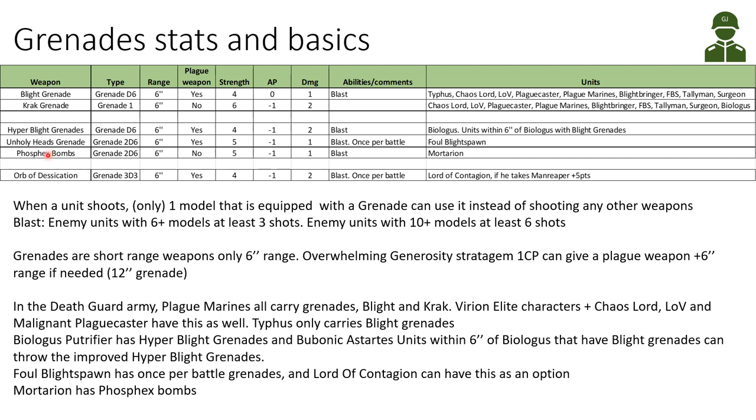Mortarion, our Primarch, has the Phosphax Bombs — Grenade 2D6, also 6-inch range. Not a plague weapon unfortunately, strength 5, AP minus 1, damage 1, and it's a blast weapon. The final grenade is the Orb of Dissecation: a Grenade 3D3 option for the Lord of Contagion if he takes the Man Reaper for plus 5 points. It's a plague weapon, strength 4, AP minus 1, damage 2 — basically like the Hyper Blight Grenades. It's a blast weapon and can only be used once per battle.